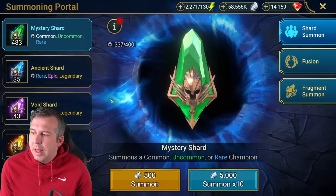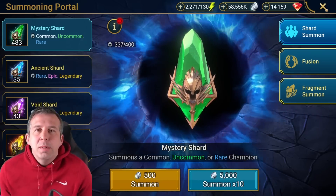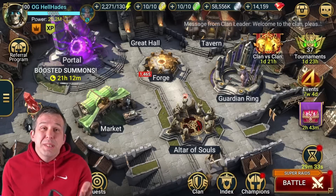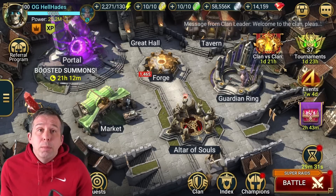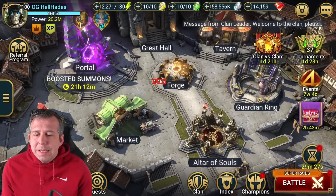I am going to pull my void shards to try and get Taras. This is only really a time to pull your voids if you're either in that YOLO mentality or if you're looking for specific champions. But I am looking for Taras, so for me that is big on the main account.